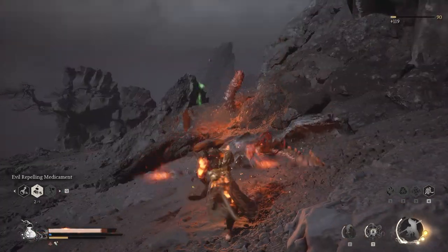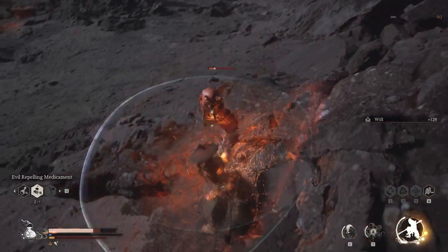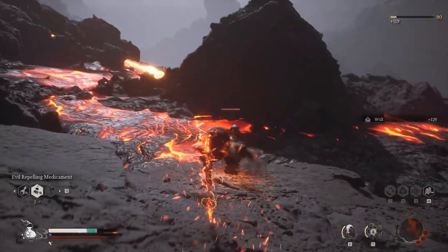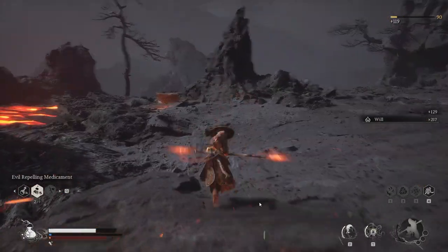Once you've collected four Flaymores, proceed to the clearing ahead, where you'll find a patch of ground glowing with red flames just beneath the surface. Interact with this patch to offer the four Flaymores, and the secret boss, the Mother of Flamlings, will make her appearance.